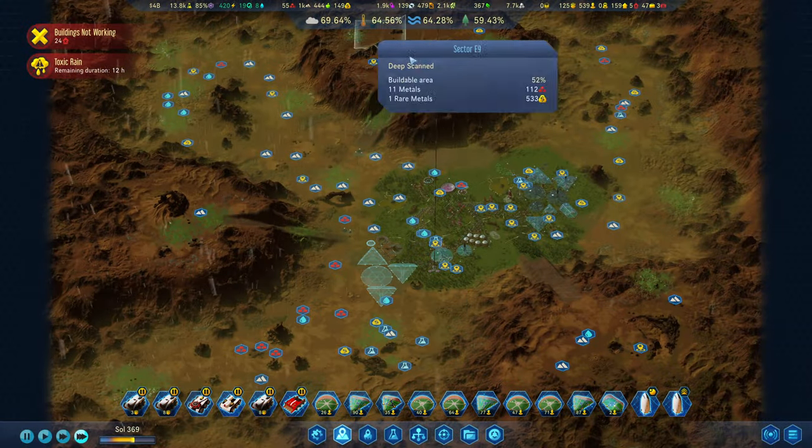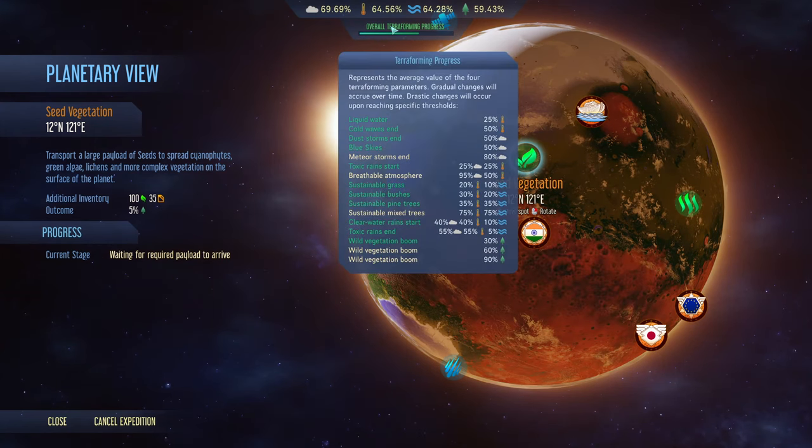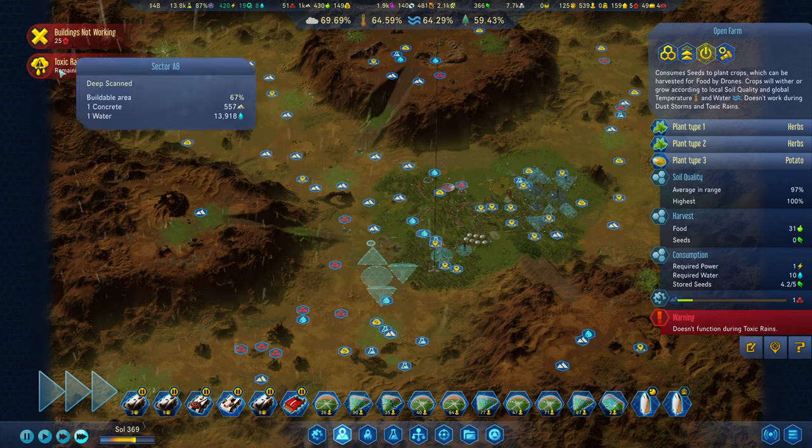We're almost out of the toxic rain period anyway. Let's go back into the planetary view. When does that finish? 55, 55 and 5. So why the hell is there toxic rain right now? Toxic rains end at 55% atmosphere, 55% heat and 5% water - not quite sure why there is a toxic rain then. Did we cause this?